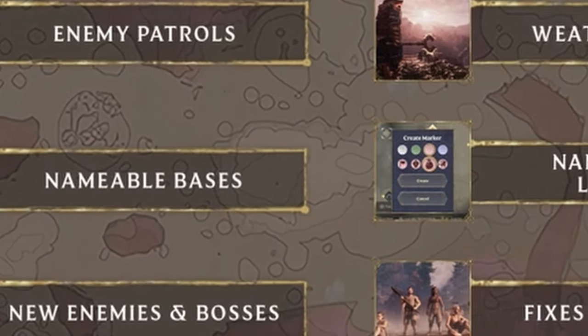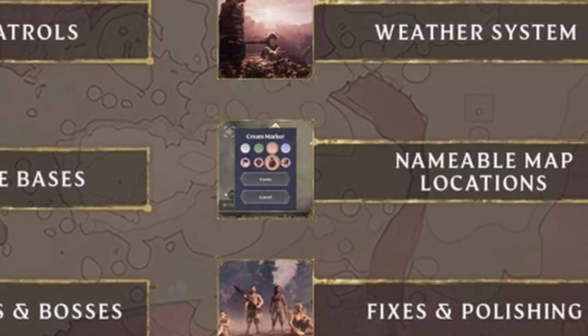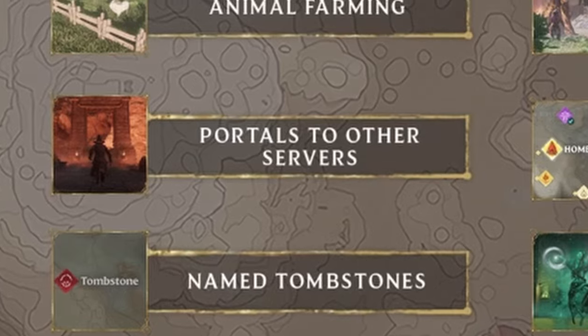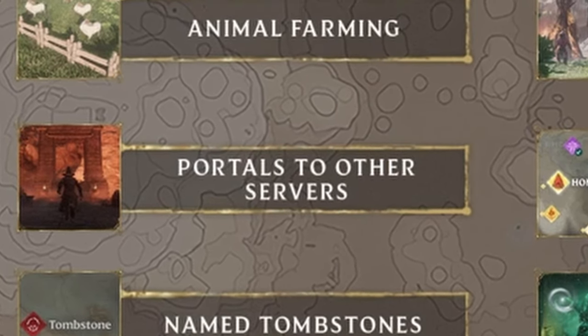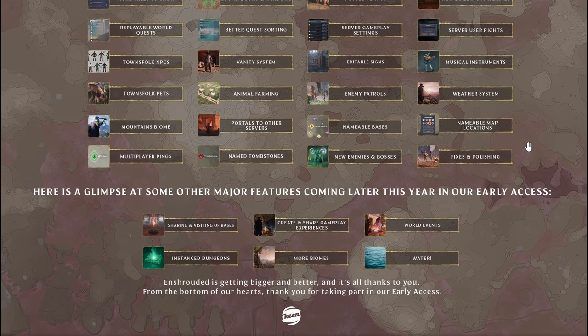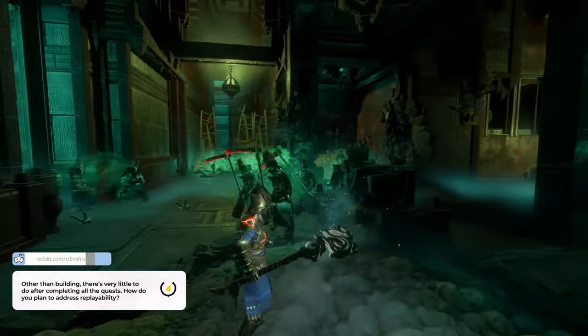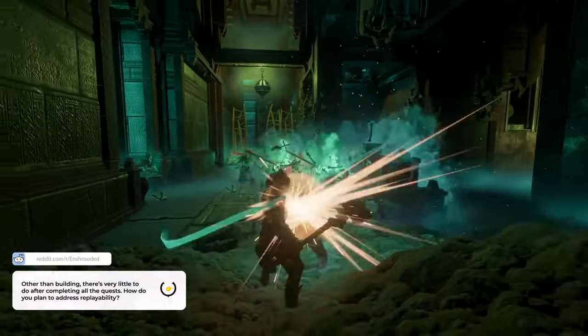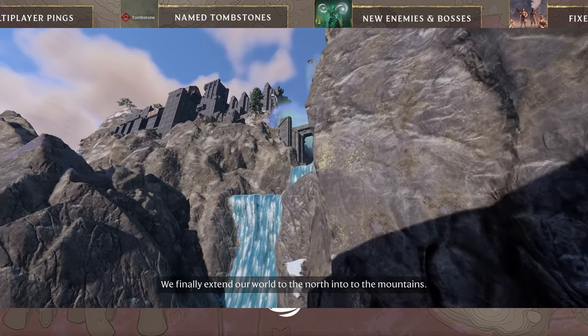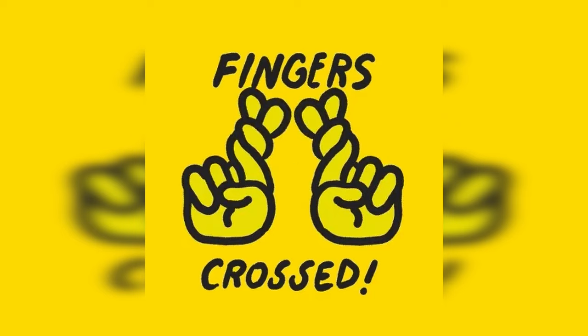I'm really hoping for nameable map locations, though I've heard nothing specific. And portals to other servers — that's the only one that sounds like a big implementation to me. Even some of the future wishlist things they wanted to get done this year have already happened, such as instanced dungeons that we got with the Hollow Halls. And notice that water is on their wishlist for getting done this year, so fingers crossed, people.